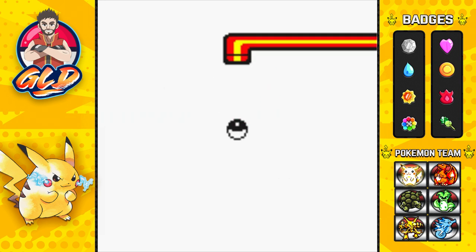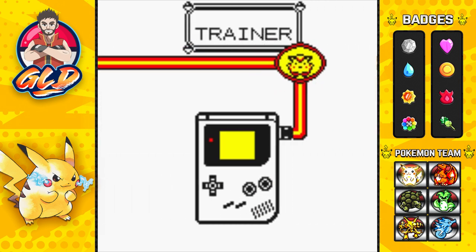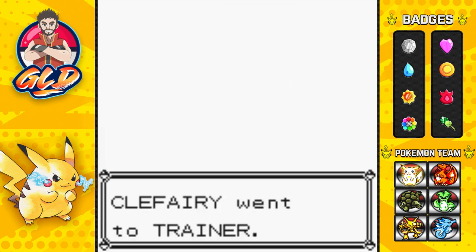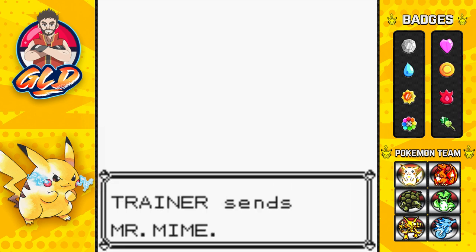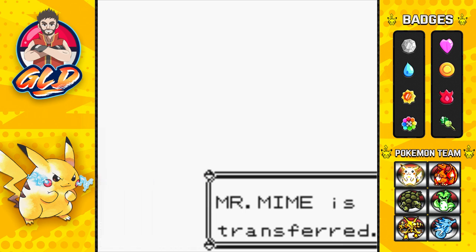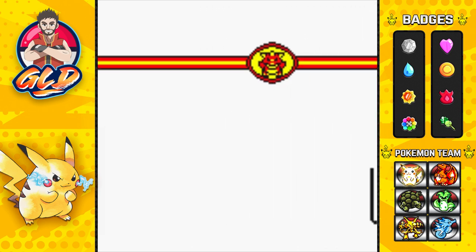Remember guys, these Pokemon that you trade will have the same level as the Pokemon you trade to them. This level 11 Clefairy will be traded for a level 11 Mr. Mime. If you trade a level 56 Clefairy, you'll get a level 56 Mr. Mime — so you can do whatever you want.